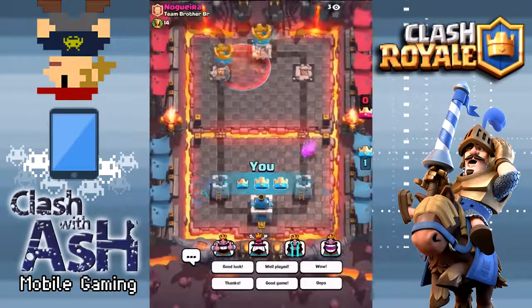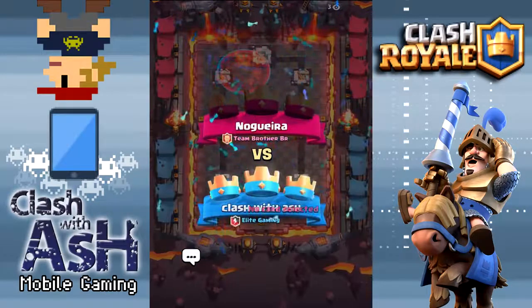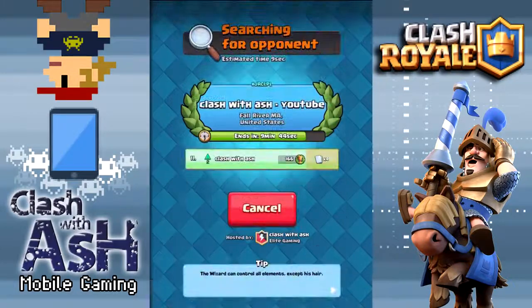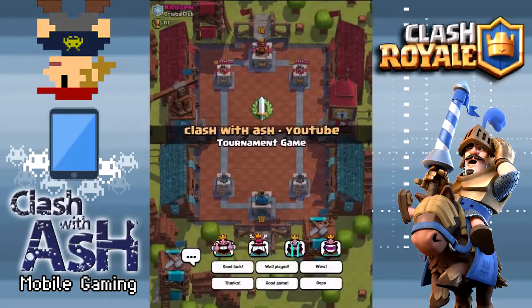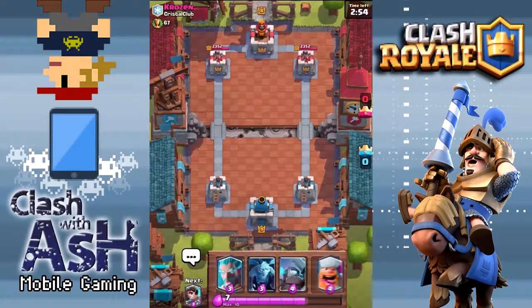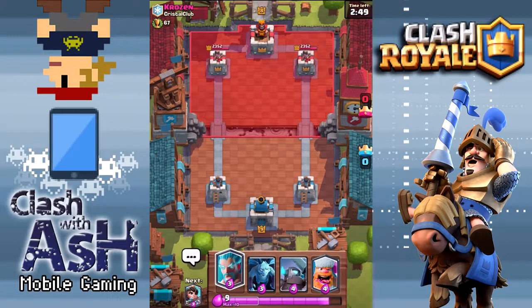Defensively, you have to make sure that you save that Mini P.E.K.K.A. in case your opponent has the Miner or the Royal Giant. I haven't played a Sparky deck yet with this deck - maybe we'll get one now. We're in 11th place right now, so we're doing pretty well. I already had one win before I started recording using this deck, so we have two and zero right now very early in this tournament. Let's go ahead and start this next one out with a Lumberjack again.